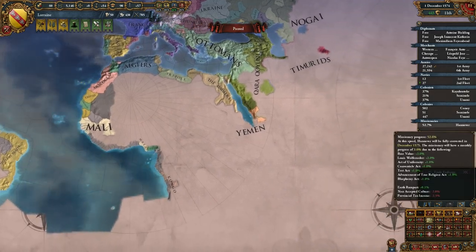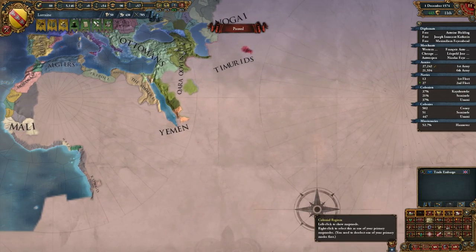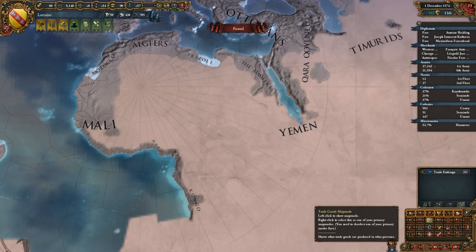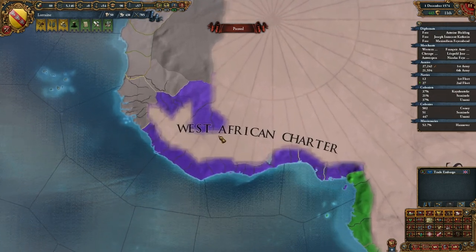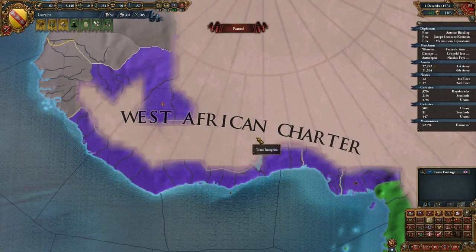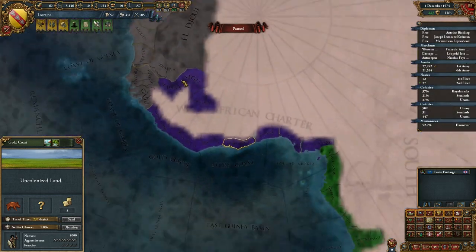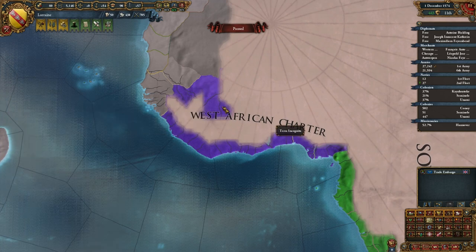A big part of the new expansion is the trade companies, and those are only possible to make in certain areas. You can actually make them in West Africa — the West African Charter. So if we can get some colonies going here, that would be very good. I want this, and maybe I'll conquer some land off the Amalians, or whatever they're called.